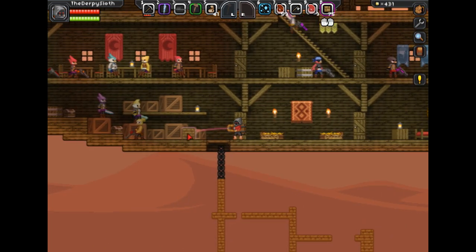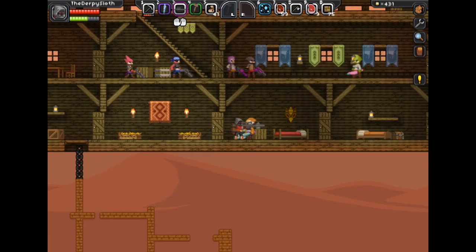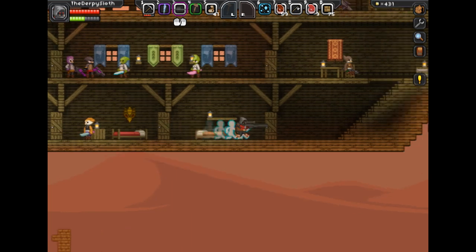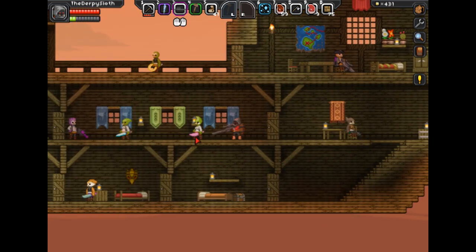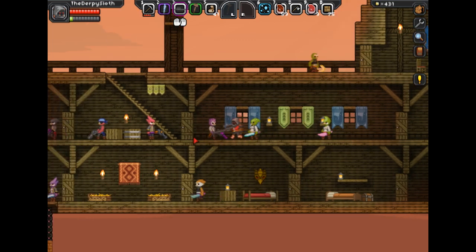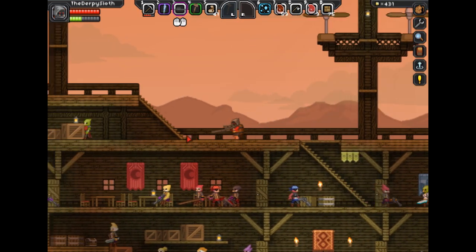Now that I'm on the spaceship, you're gonna see all these crates. You just press E and look in these chests — you can find some pretty good stuff, like a pickaxe and copper and stuff of that sort. Just go up; it's always in the same place, so just follow me.